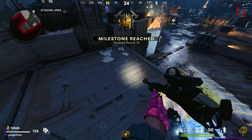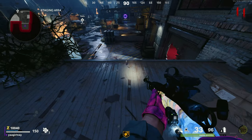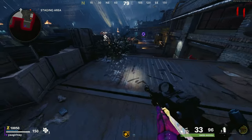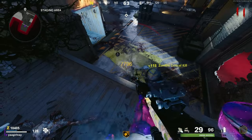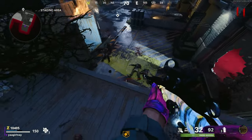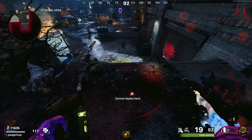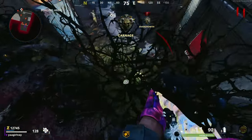Maybe we try up here — this spot was actually pretty decent when we were using the MG82. I'll throw some Toxic Growth down right here. My biggest gripe with the Toxic Growth field upgrade is that it'll just tell you you can't place here, instead of showing you a little outline of the Toxic Growth being gray or red depending on if you can put it down or not. I think that would just help a lot.